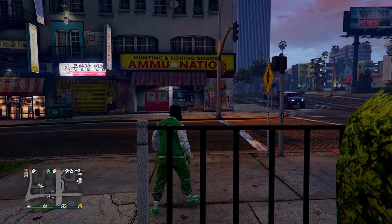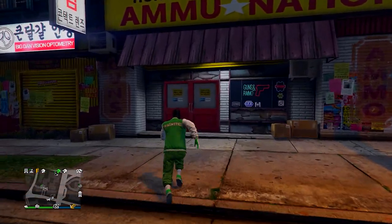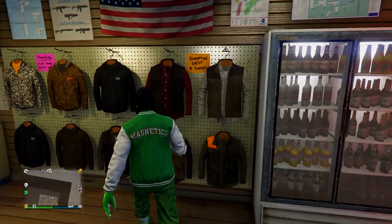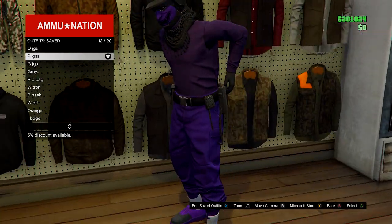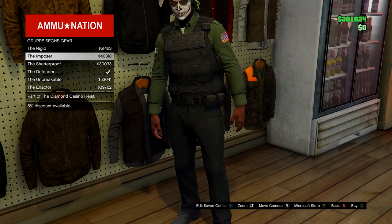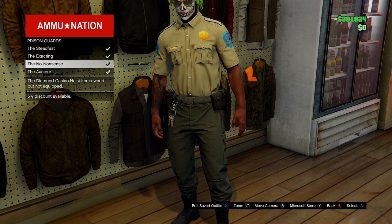When you spawn back into a session, head over to the ammunition store just across the road. Inside, go to outfits and equip an outfit that has the belt you'd like to merge onto this. I have the paramedic belt on an outfit which I'll be using — it will merge onto the outfit we made with the invisible torso. You can use any belt in the game, so any of these work as well.